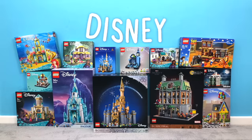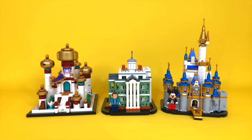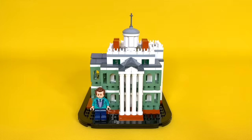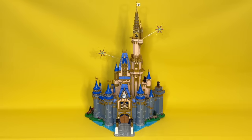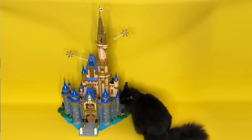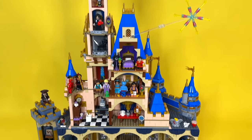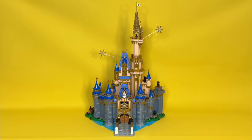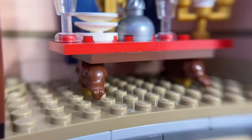Our next theme is Disney. Let's start with the mini sub-theme: the mini Palace of Agrabah, the mini Haunted Mansion and the mini Disney Castle. As much as I wish it was full size, I do love the miniature Haunted Mansion. And as for the mini castle, well there is a full-size version, and it is magnificent — this is it next to my cat for scale. I've heavily modified the back with additional characters and pieces. And the icing on the cake? It comes with five frogs, including four ingeniously used as table legs.